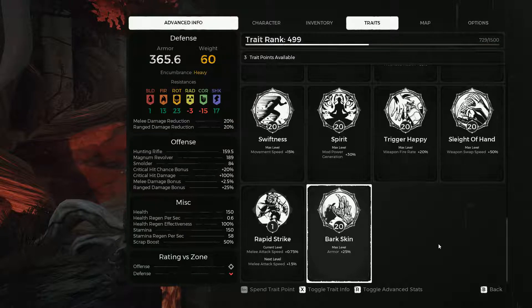The Barkskin trait is a trait that at the max level increases your total armor value by 25%, which is incredibly useful when playing on Nightmare difficulty.